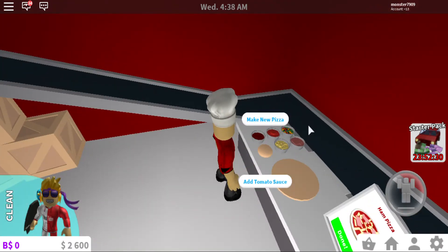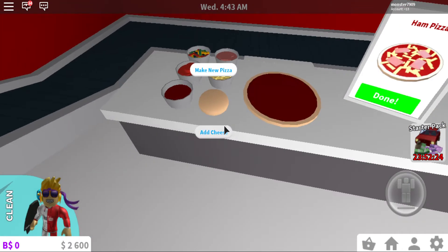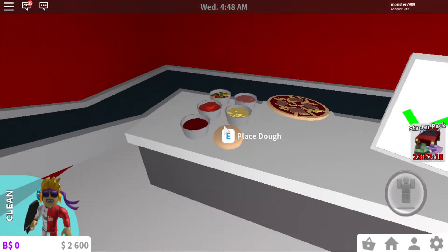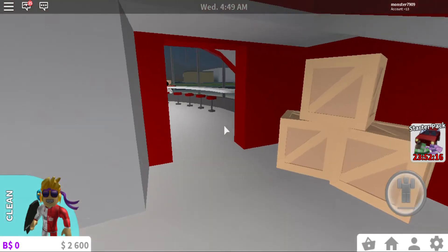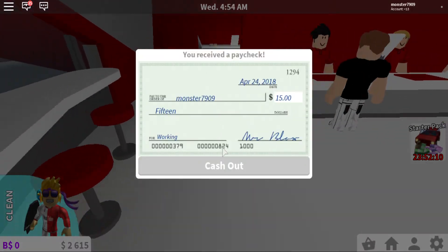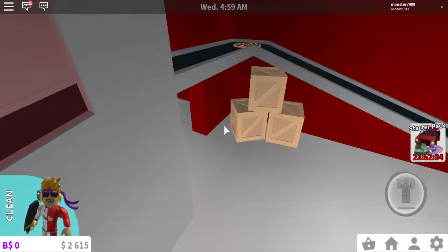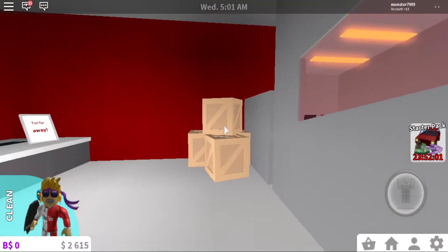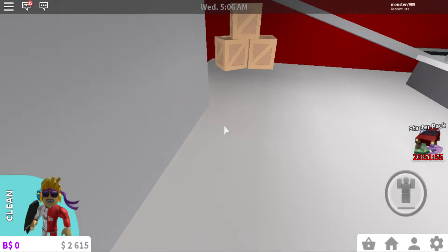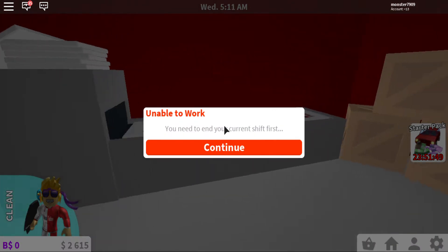Let's do a ham pizza this time: place dough, add tomato sauce, add cheese, add ham — done! Is this going to the oven? Everyone's getting their pizza at the cashier. I got 15 bucks — not bad! Where did the pizza go? Let's watch it get cooked. After cooking, it goes to the pizza boxer station.